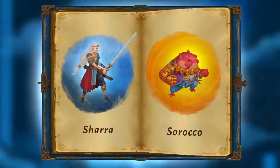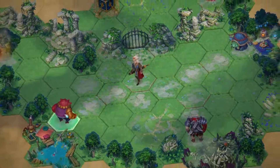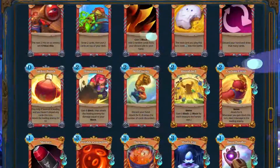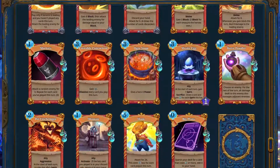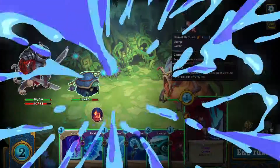Choose between four unique heroes, each having their own special deck of cards and unique abilities. Start your journey by picking two heroes, but be mindful of their strengths and weaknesses. Maximizing their synergies could mean the difference between life and death.